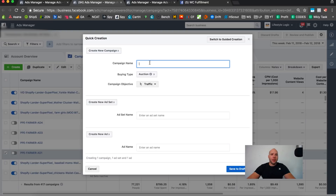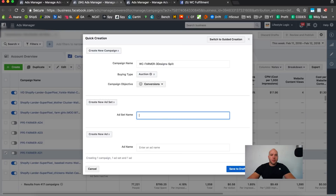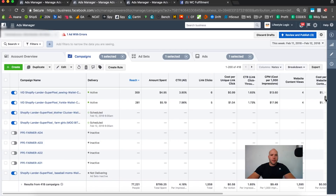First thing we're going to do is click on Create Campaign and we are going to call this 'WC Farmer' — we have three designs, so: three designs, WC farmer, three designs, split test. Then we set it to Conversions, name one ad set, set up one ad, and create the new campaign inside the account. We'll close this panel and wait for it to load.